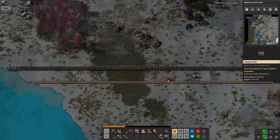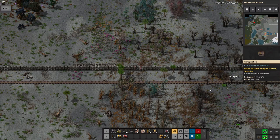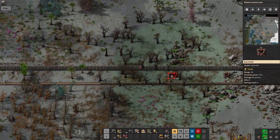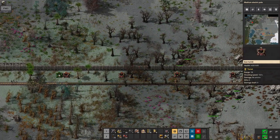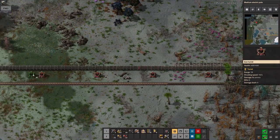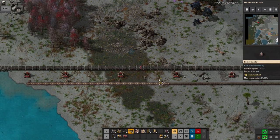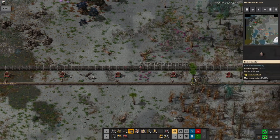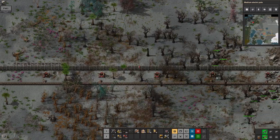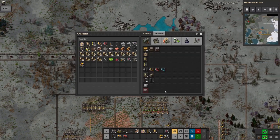Running the belt all the way along, getting rid of some of the landscaping that's in the way, and slapping some turrets in. I've learnt what gap I need and I'm judging it using the range indicator on the turrets with an extra one at the end. This way the turrets will all just cover each other, so anywhere a biter appears it should have at least two turrets shooting at it.